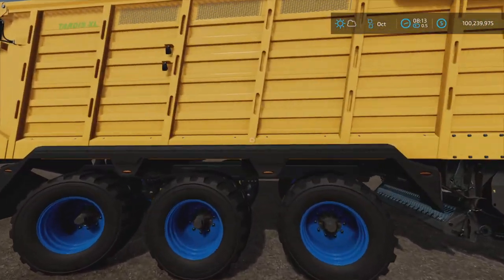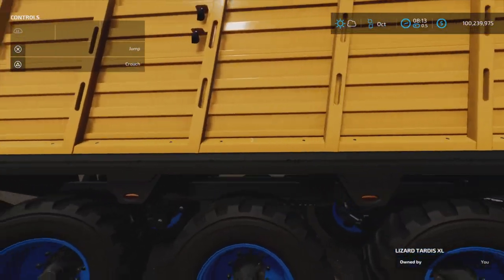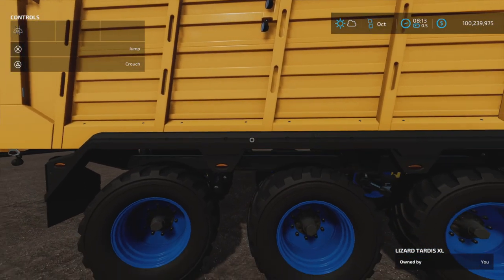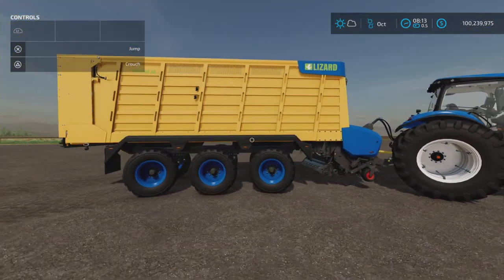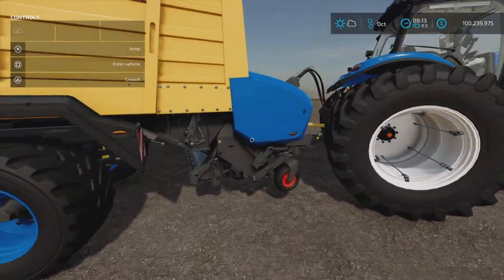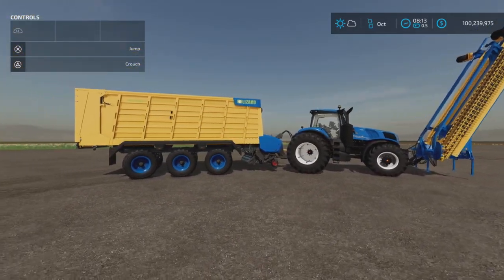First of all, the TARDIS — this is the Lizard TARDIS XL. It's a forge pickup. It has recently been updated to widen the pickup, which is essential for this whole setup to work here.